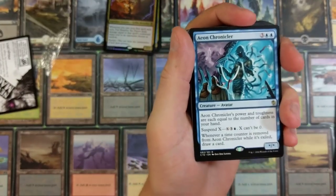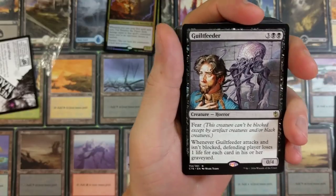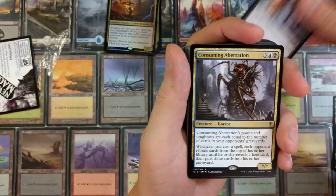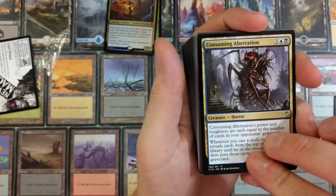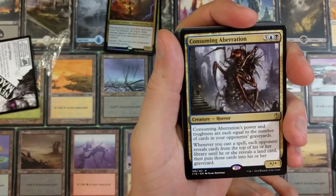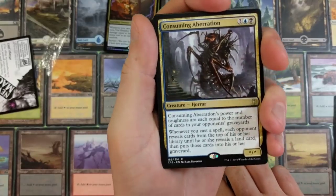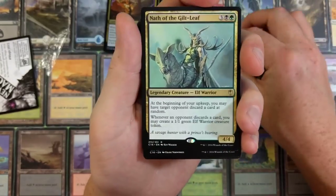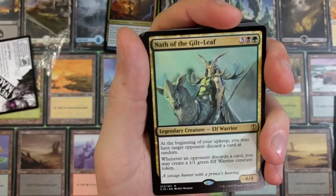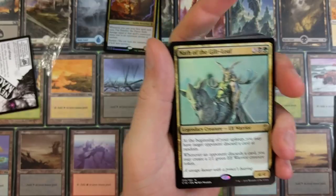Guilt Feeder — fear. Whenever Guilt Feeder attacks and isn't blocked, a player loses one life for each card in their graveyard. Consuming Aberration — its power and toughness are each equal to the number of cards in your opponents' graveyards. Whenever you cast a spell, each opponent reveals cards from the top of their library until they reveal a land card, then puts those cards in their graveyard. Deathreap Ritual — at the beginning of your upkeep you may have target opponent discard a card at random; whenever an opponent discards a card you may create a 1/1 green Elf Warrior token.